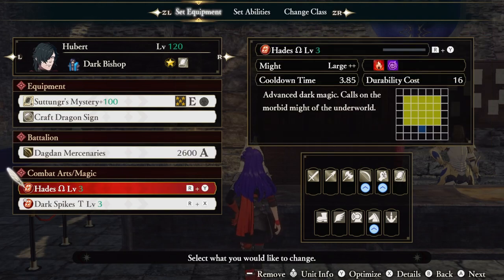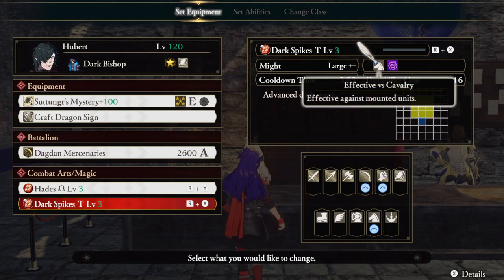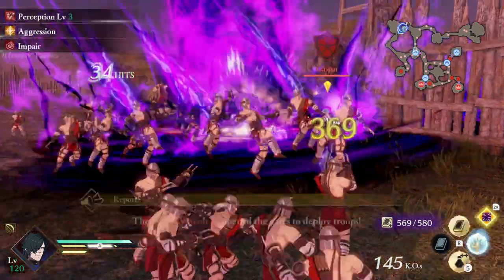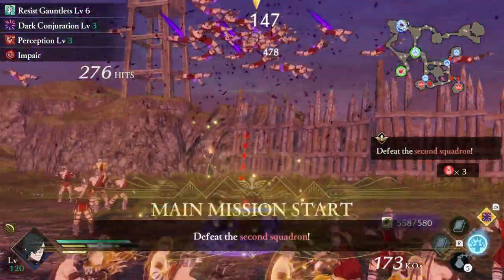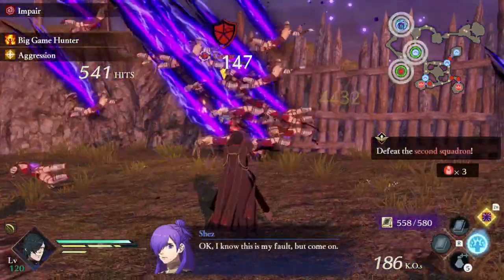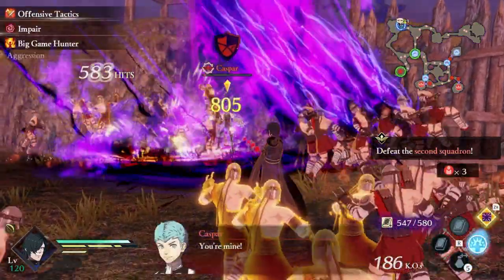Our combat spells are Hades and Dark Spike. Hades is the highest damaging dark spell in the entire game, and Dark Spike could hit even harder against cavalry units. But even if you're using it on other units, the damage is pretty incredible. Hades isn't a spell that Hubert has access to, so I recommend teaching him the spell with Monica. Monica has an A support with Hubert, making it a breeze to learn — I believe it only took me like 5 or 10 minutes.